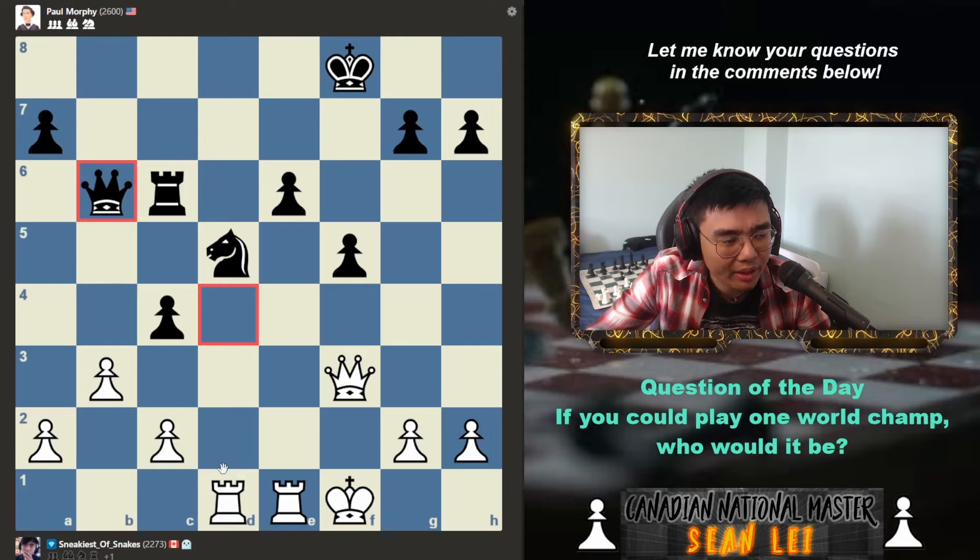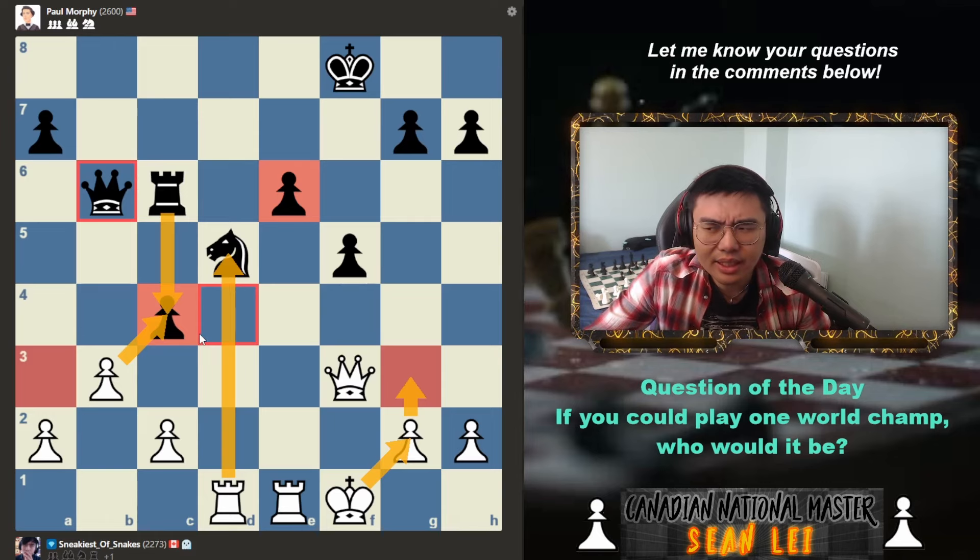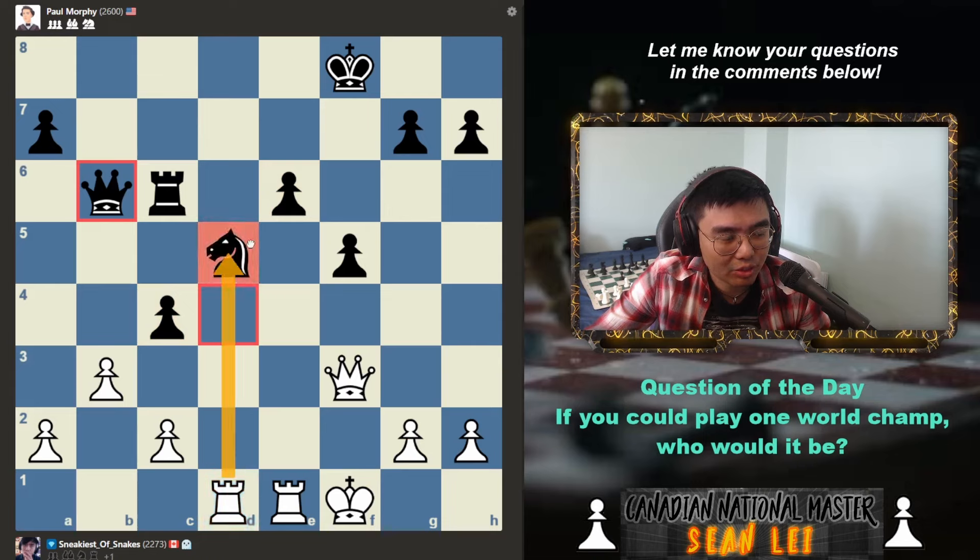He moves the queen all the way back. e6 looks funny. In this position, I still can't castle, which is annoying, but it is what it is. It's actually hard for me to come up with anything to do here. If I play g3 with the idea of putting the king on g2, that's definitely an idea. I'm not really scared of his knights or rooks anymore. I'm just thinking of exchange sacrifices — rook takes, pawn takes, queen takes. The opponent's king is exposed, f5 is weak, but do I have anything there?